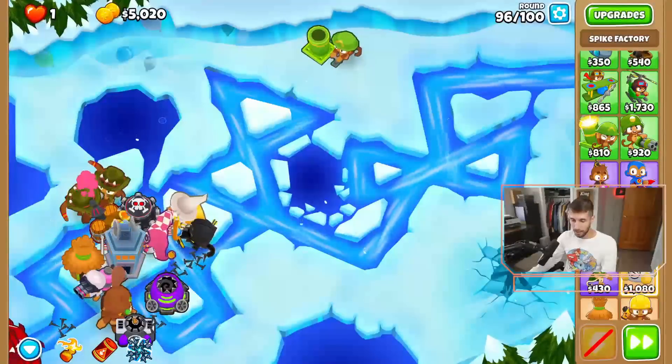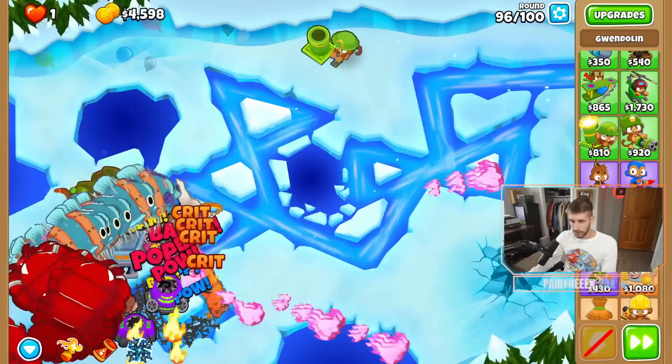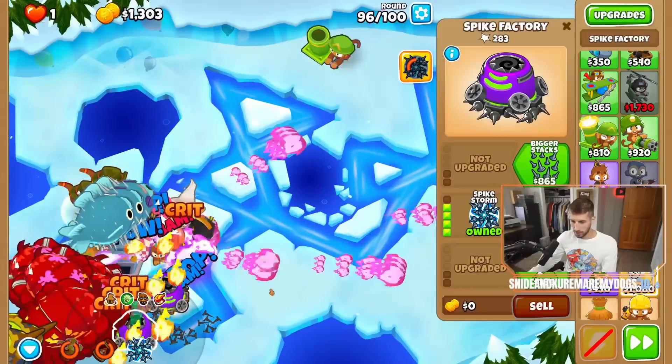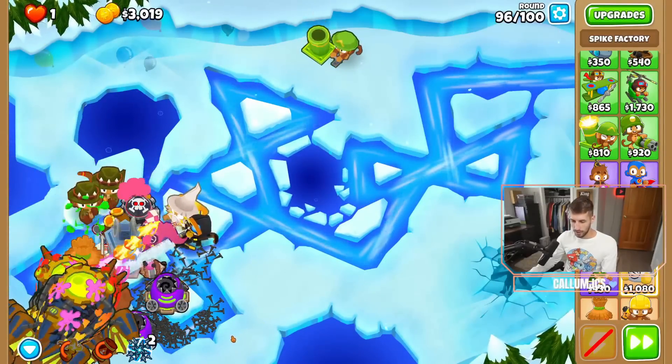That was way better than I thought. Round 96 is very scary — we'll just use that now. Get down a cocktail, get another spike storm. If we're struggling this much against round 96, round 98 is going to be a doozy. Luckily, round 97 shouldn't be too bad.